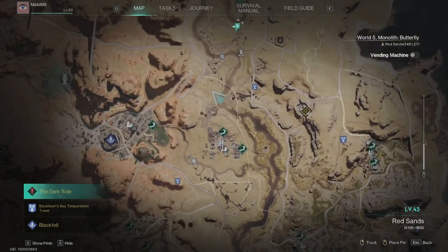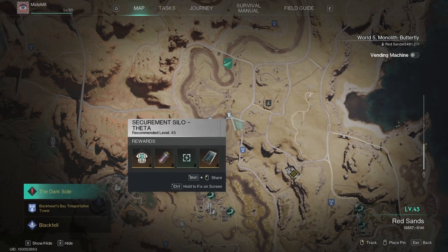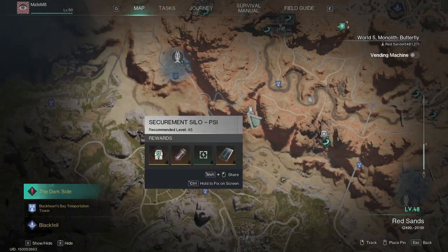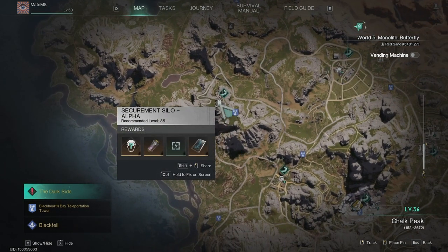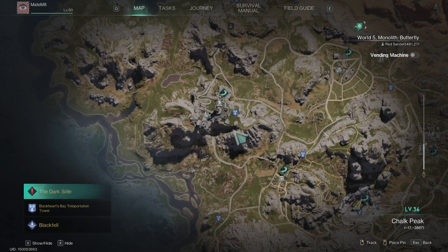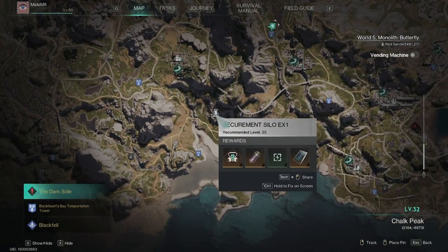Then if you go more up, here in the red zone, is Silo Theta, level 45, and this one also has the seepage. Now if you move a little bit to the left, we have Silo Psi — this one doesn't have the seepage. And the last one that has the seepage is Silo Alpha, level 35. The last one that doesn't have seepage is Silo EX1.